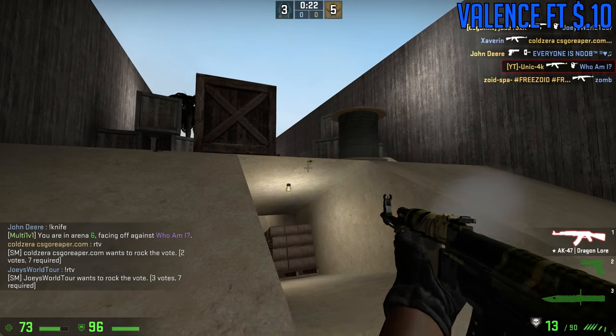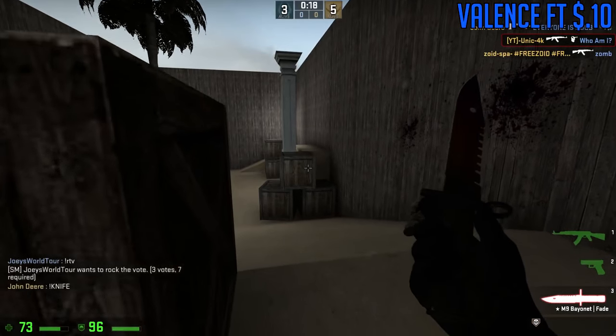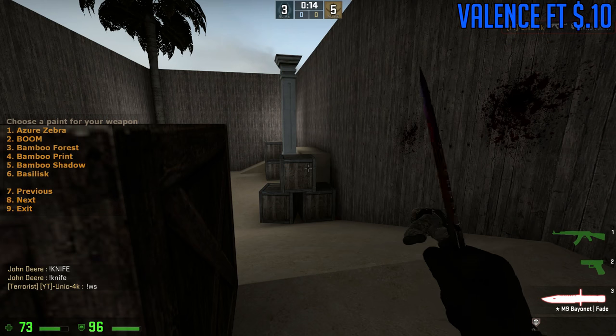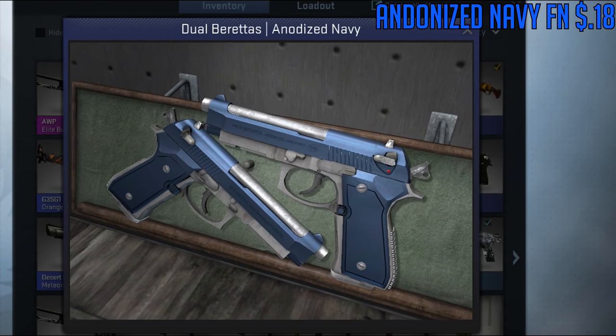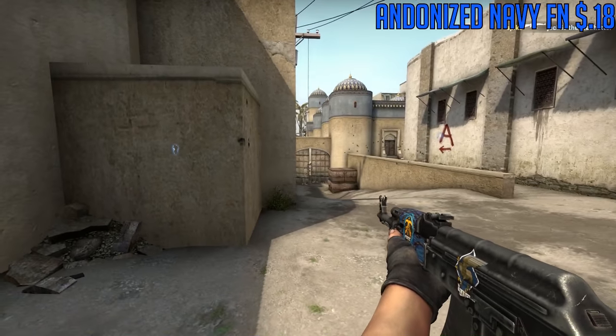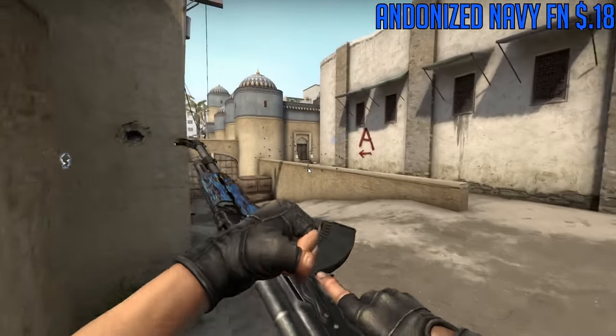A lot of these blue skins actually look really nice and they're cheap. The Valence looks pretty much the same in all conditions, so you can get it in any condition you want. For the Dual Berettas, we are going to be using the Anodized Navy in Factory New condition. These are currently going for around 15 cents and the blue and silver looks really nice on them.